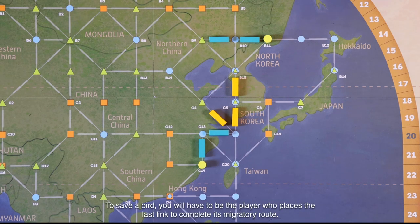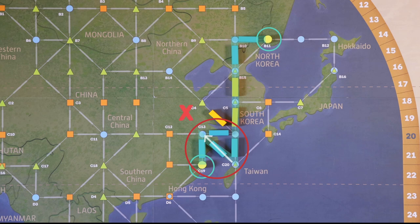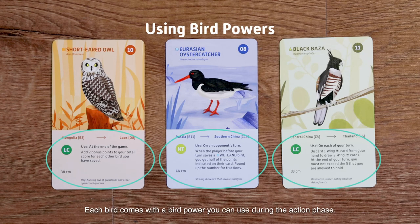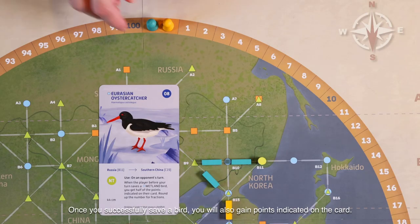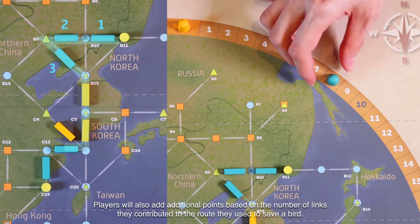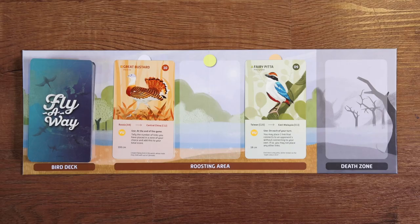To save a bird, you will have to be the player who places the last link to complete its migratory route. Once you save a bird, you can collect it from the roosting area. Each bird comes with a bird power you can use during the action phase — pay attention to the exact conditions for use. Most bird powers can only be used on subsequent turns after saving a bird, while some can be used immediately. Once you successfully save a bird, you will also gain points indicated on the card. Players will also add additional points based on the number of links they contributed to the route, with each link equal to one point. Besides the player who saved the bird, others who contributed to the route also get points.